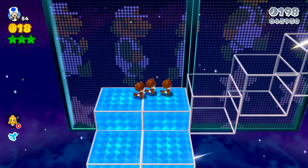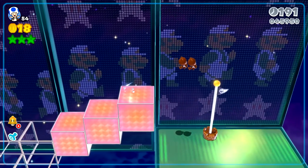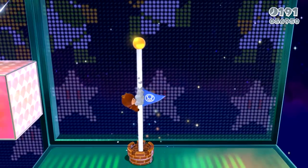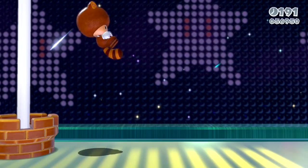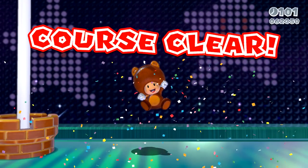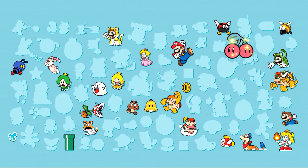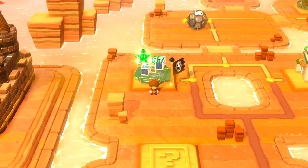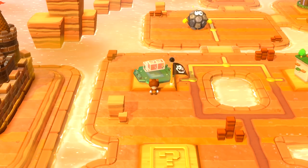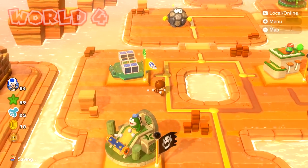We got it! I definitely recommend getting the Tanooki suit for this level - it makes it a whole lot easier. Honestly this power-up makes most things easier in this game. I would love to hear your thoughts on Toad as a playable character. He's the fastest character but he jumps the least - he has the worst jump. I think a lot of people usually do play with him simply because you can get through levels faster if you're good enough.